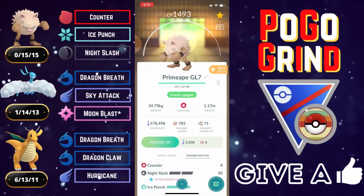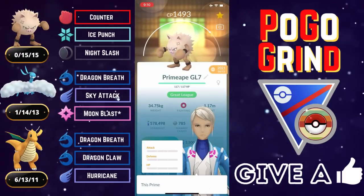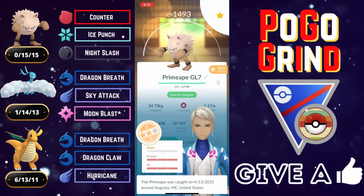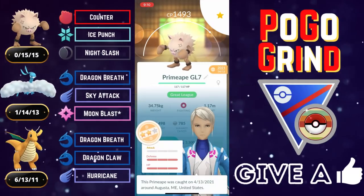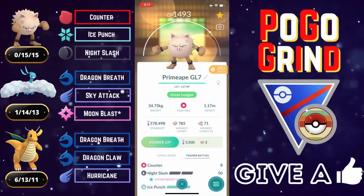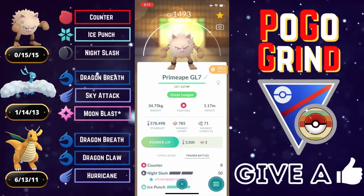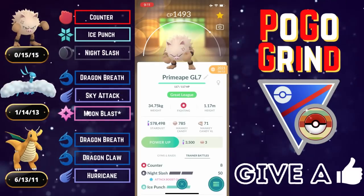Primeape is amazing. I did feature it earlier this week and I had so much fun with Primeape that I had to run it again — this time on the lead. In the previous team it was the safe swap, and it functions extremely well as a safe swap, but we are running it on the lead with this team. We are running Ice Punch and Night Slash. You could go Close Combat on the lead, but I think Ice Punch and Night Slash give you the broadest coverage on whatever you may face on the lead.